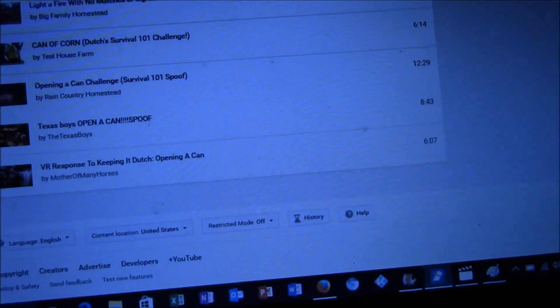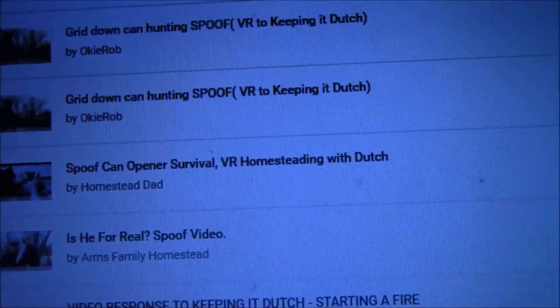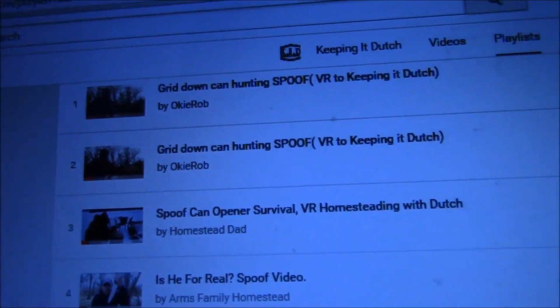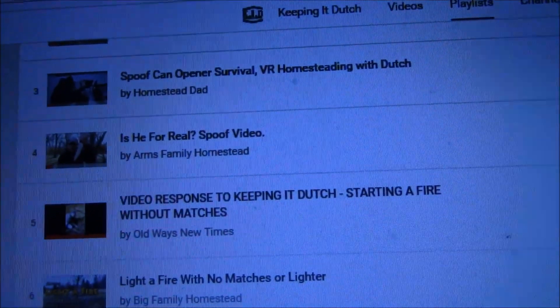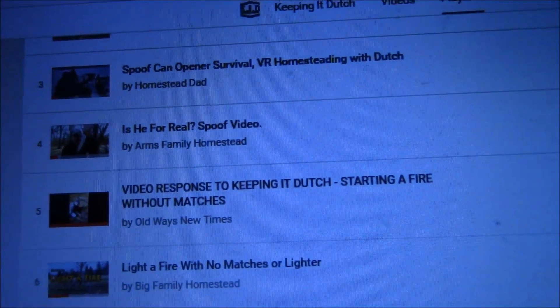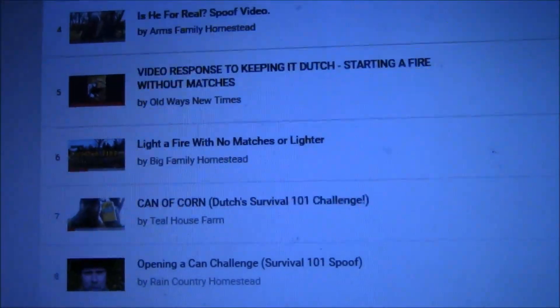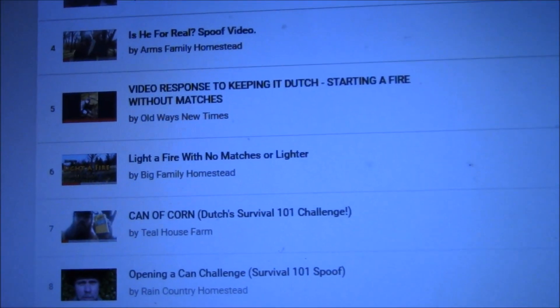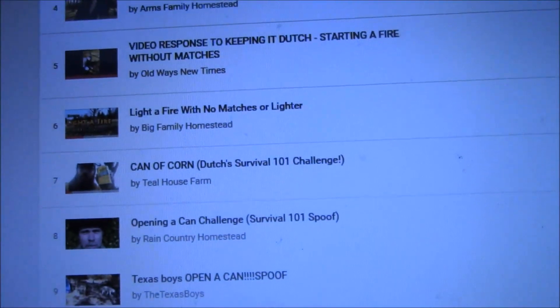Okay, we got Okie Rob — he did two of them, pretty funny. He did one one-handed too, he's only got one arm right now. Homestead Dad busted his open with mother nature, you might say — go check him out. Arms Family Homestead — I'm just playing, this is pretty dang funny, you guys need to go watch that one. Big Family Homestead is pretty good too, he used a medieval device. Tillhouse Farm did a couple ways, one was using a big rock.